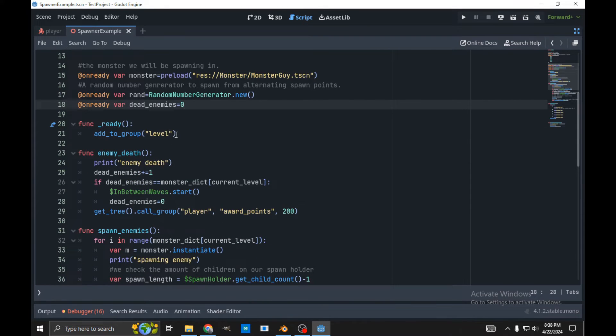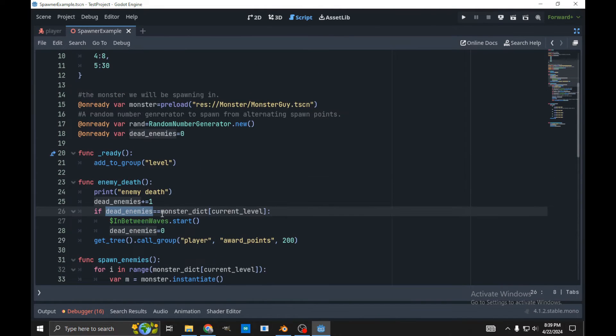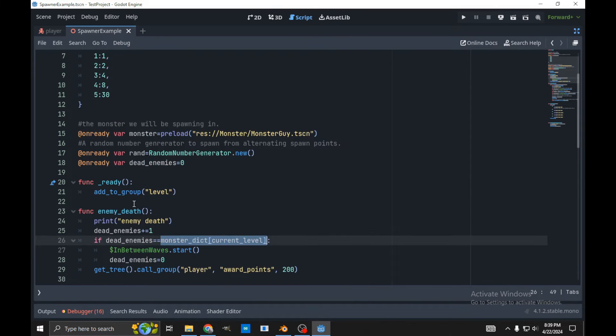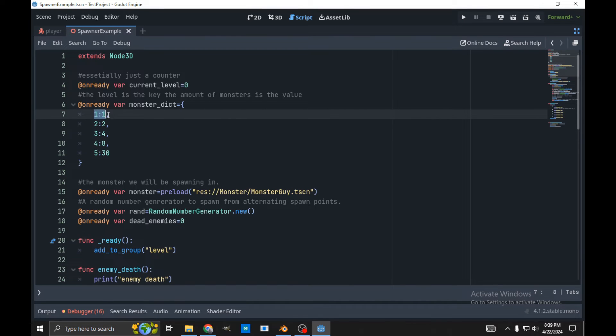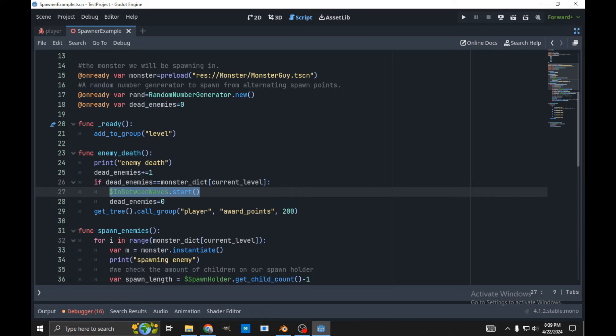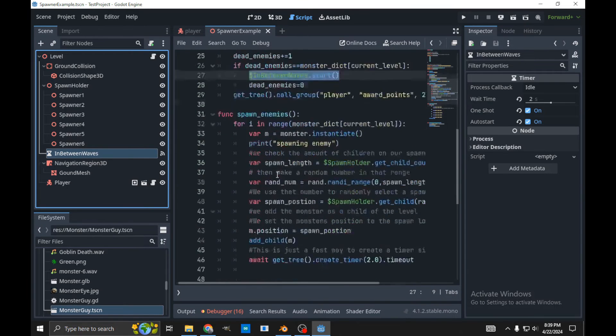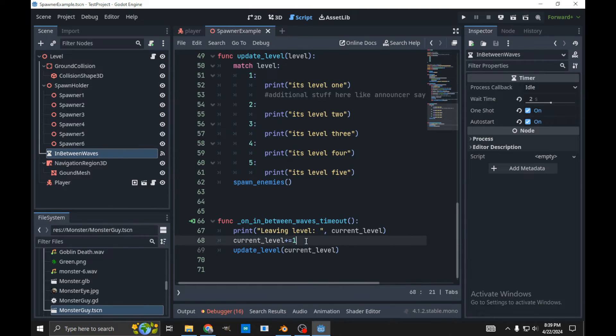We have to add to group level, because we need to call this from our enemy when they die to increment the enemy death counter. So all we do is print out 'enemy death', increment our counter, and then check if the dead enemies is equal to the monster dict at the current level. So if we have one dead enemy and we're on level 1, we know it's time to move to level 2. If we have 2 and we're on level 2, we know it's time to move on. That just starts our timer again to trigger the next wave.